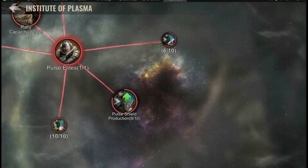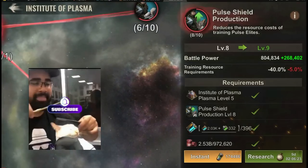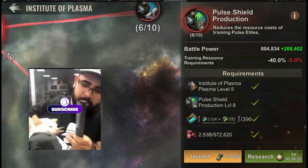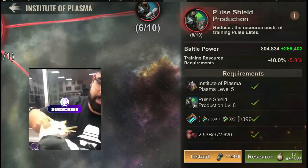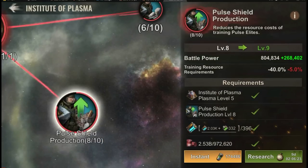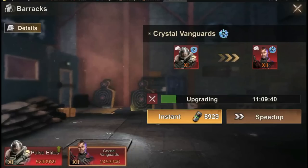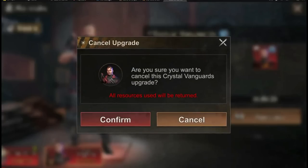Something that I found out while testing the resource thing when it comes to training tier 12. We've had tier 12 for almost a month now, but there remains one issue which is the tier 11 to tier 12 upgrade costs. It is freaking crazy.